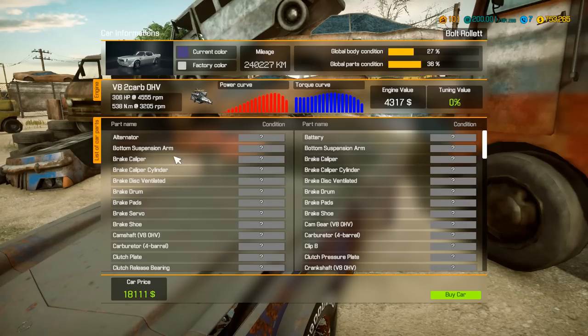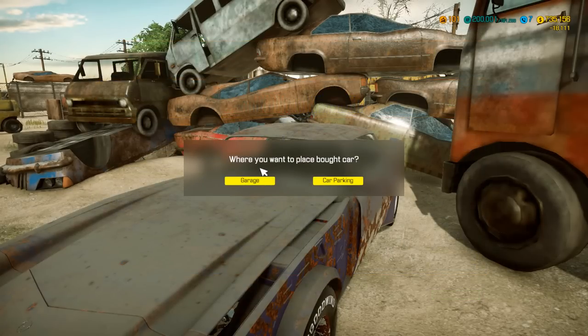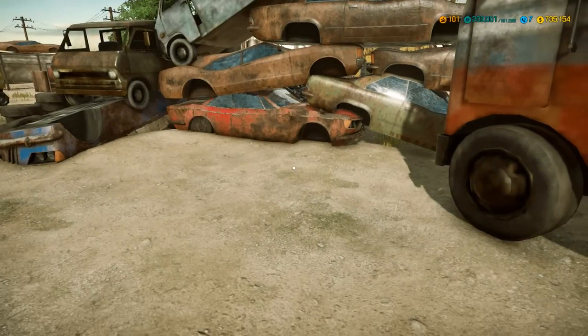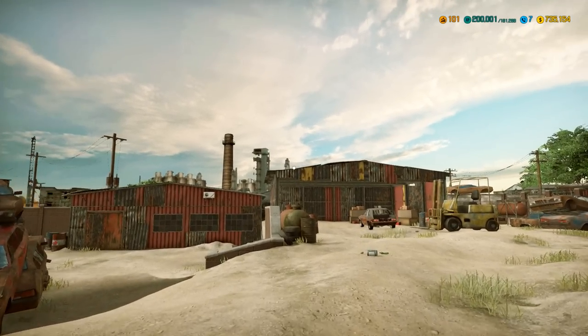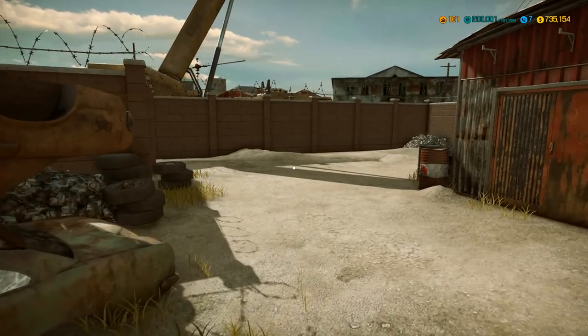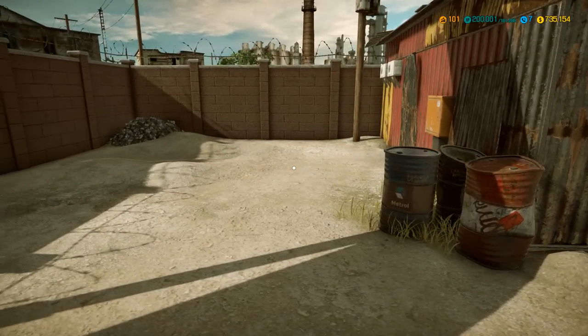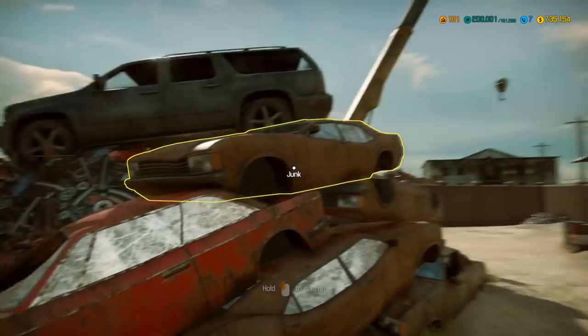Current color is purple. $18,000 to buy. All right, let's take her back to the shop. So that was a cool look at the junkyard — a lot of cool things to find, a lot of good junk. You should probably look in every nook and cranny to make sure there aren't cars hidden elsewhere. I bet cars have random spawn points and the junk too.